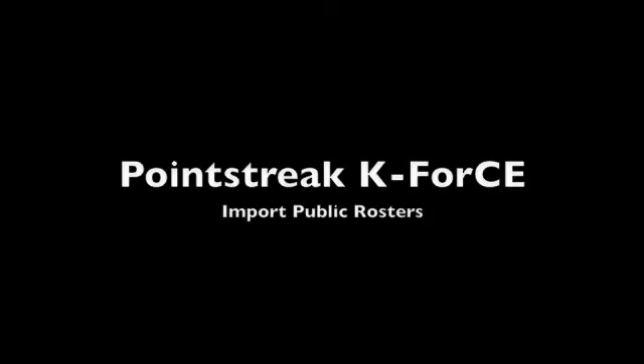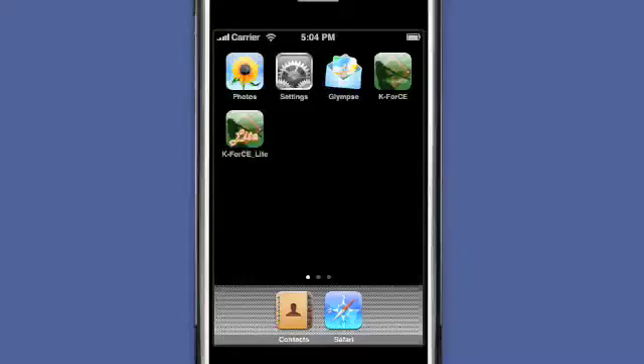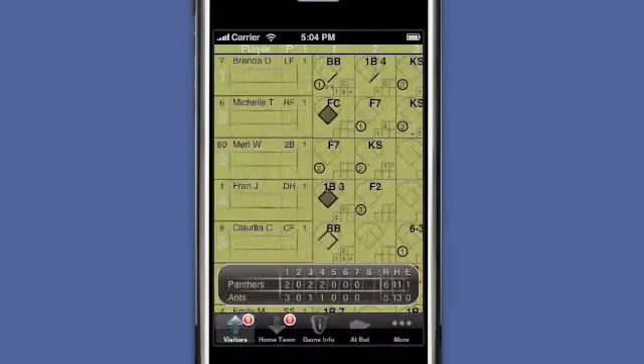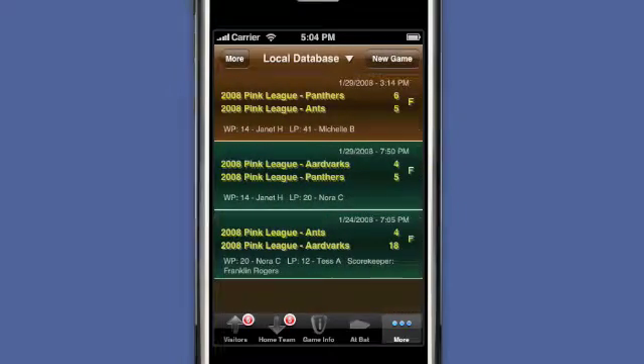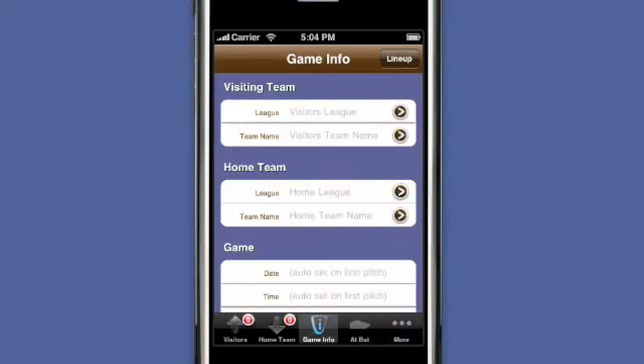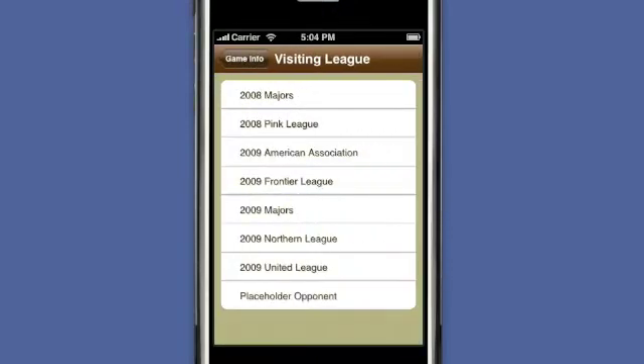Point Street K-Force makes entering roster information easy and straightforward. But for some leagues, this process is no longer necessary. Today I'm attending a Golden League game between the Chico Outlaws and the Orange County Flyers. As you can see, the Golden League isn't available in my list.